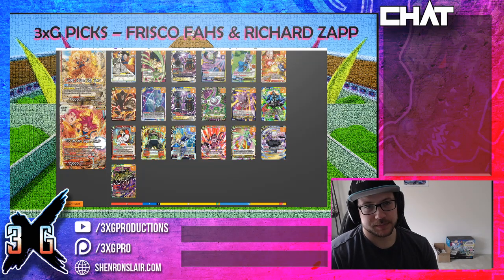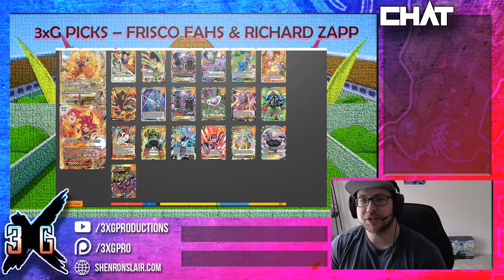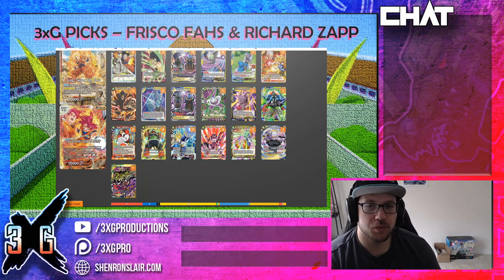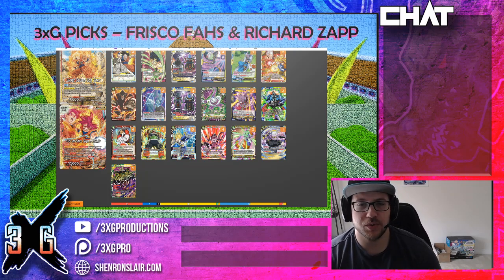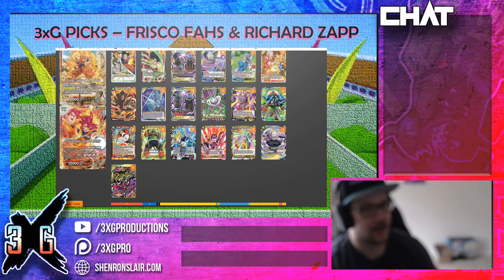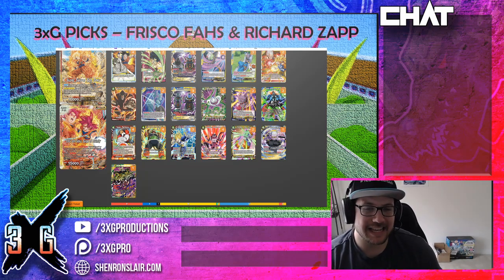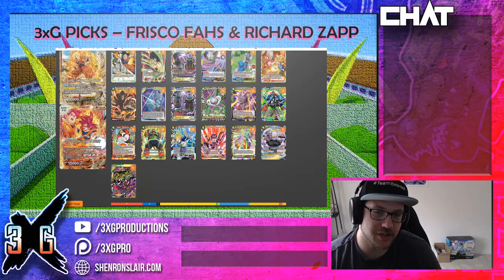First thing we're going to start with is three-issue picks. Frisco, Foz, and Richard Zapp all agreed this is one of their picks for the weekend: Surge Coup, playing three colors, trying to abuse the ability to untap energy every single turn, building in your own kind of Xenobutton with the new Universe 1 card. It's a counterplay — costs three on your opponent's turn and negates the skills of any five-cost battle card that's coming into play, and then it has Aegis.